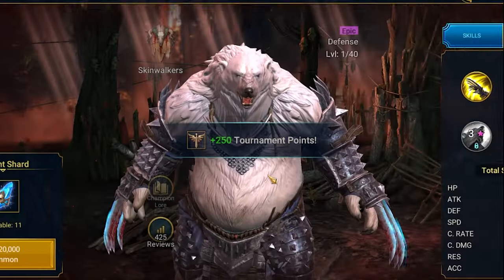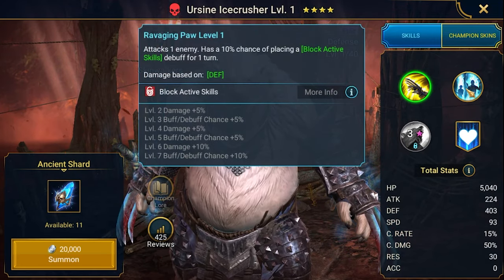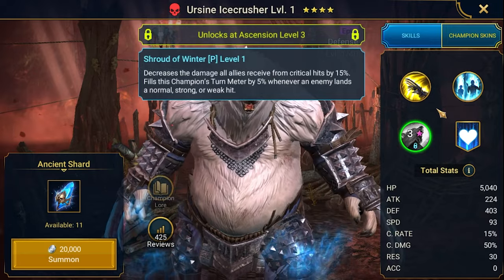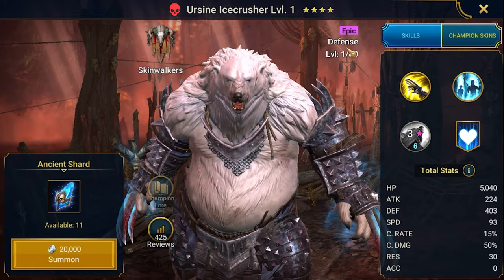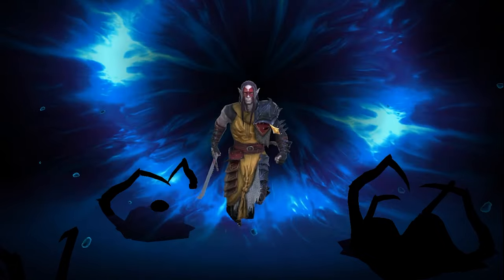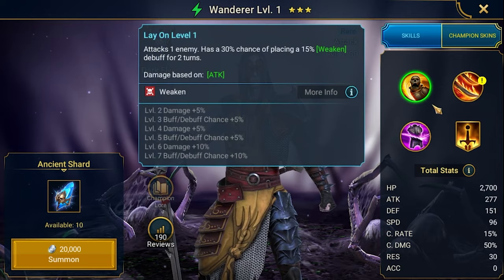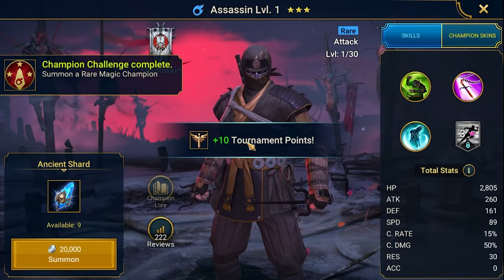Okay, first epic! This is Ice Crusher - block active skill, decreased crit rate and some other stuff. Two-meter... I'm not sure, but at least she's a defense-based champion so she'll be harder to kill. I'm generally looking for a good campaign farmer at the epic level so it's a little bit easier to build. I'll hang is still on level five.